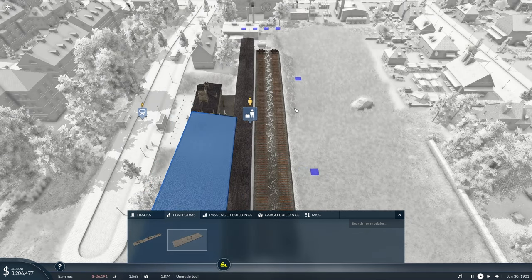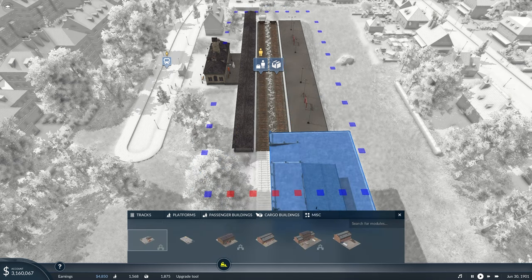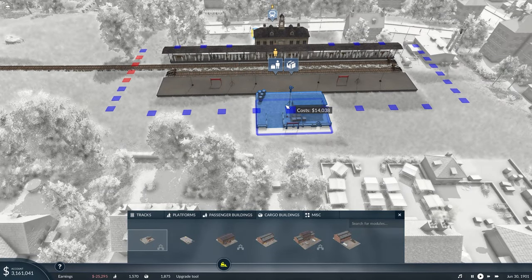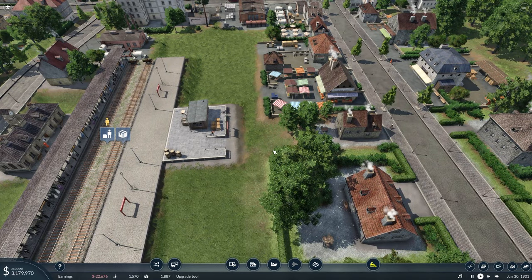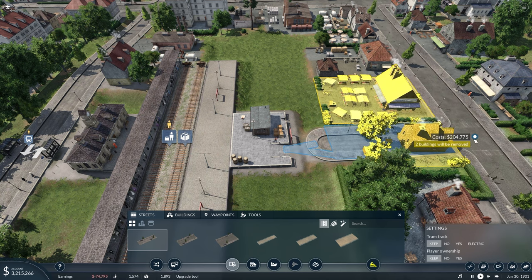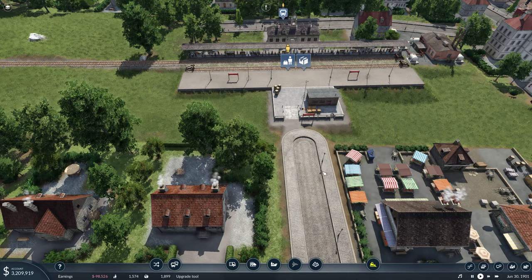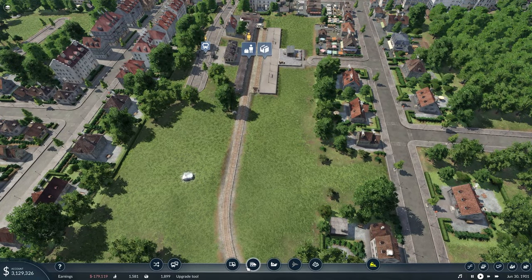I want to edit things and make it look good, so we're going to start off with a small cargo building. There's no cargo going to be going here at this moment, but I want to decorate. Things in this game are not cheap, so you have to be very careful. We're going to spend 54,000 and remove a house — some eminent domain right there — so we have connection to our cargo station.